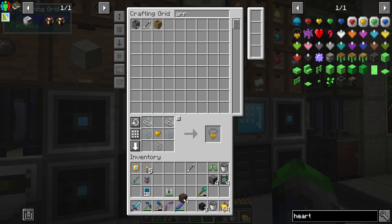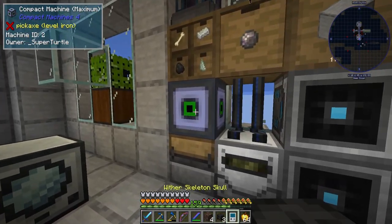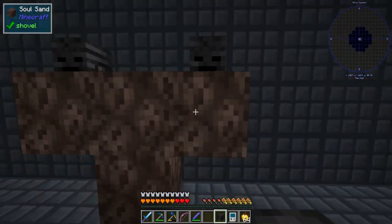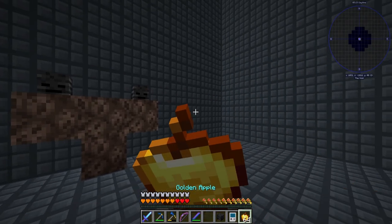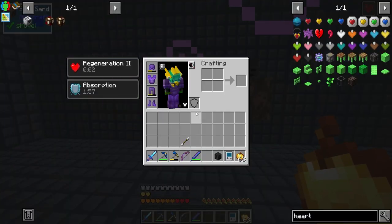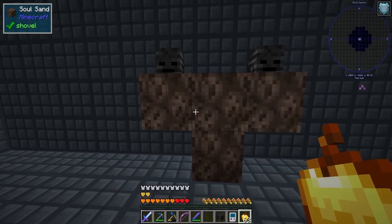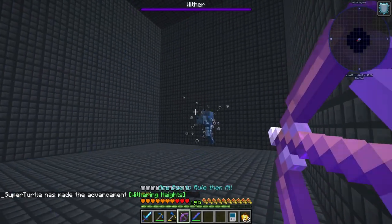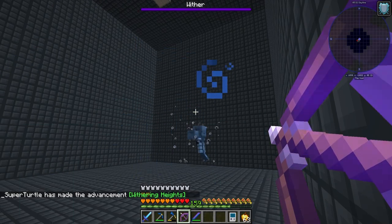We're gonna grab an arrow and some more things. We're gonna get nervous. We're gonna do this in our compact machine here - this should give us enough room. We'll start eating golden apples throughout the fight. We have absorption and regeneration. So here we go - first wither fight of this series, and we're the only thing it can attack. This is gonna be interesting.